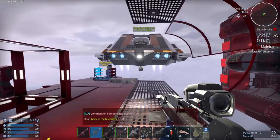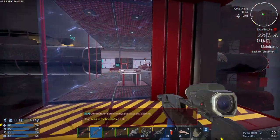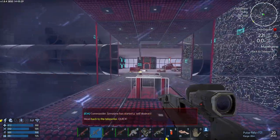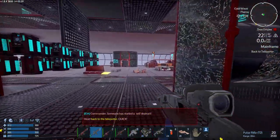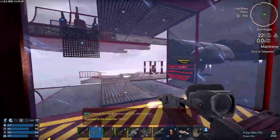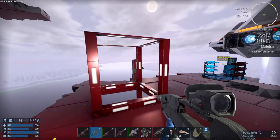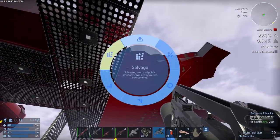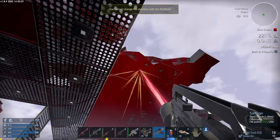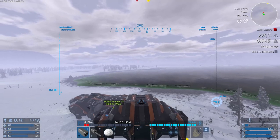Someone has started the self-destruct — head back to the teleporter. The explosion isn't as bad as I thought it would be, but it's destroyed all the top level stuff. That's the reason why you need to loot first. It still doesn't destroy the core, but things are back to the teleporter.